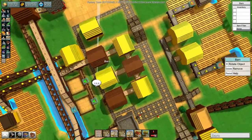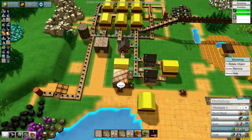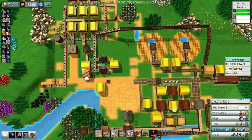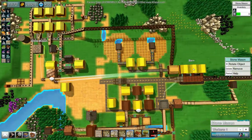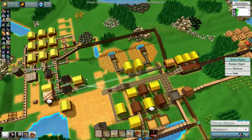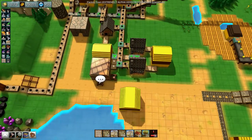Why are we out of cloth conveyor belts? Because cloth conveyor belts require stone. Blast. So I need to figure out how to transport items around much more efficiently. I need a train stop going from the stonemason to there. But I can't really do that because I need rail, which requires rail ties, and I only have four rail ties. Yeah, this is not going according to plan.